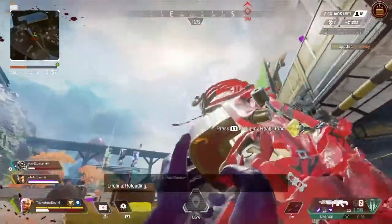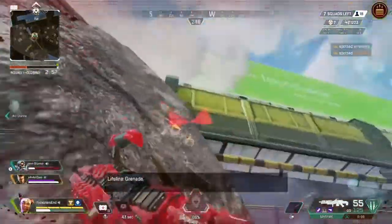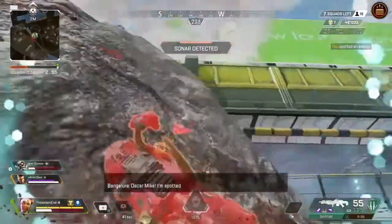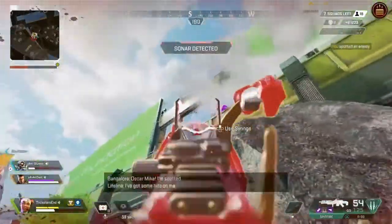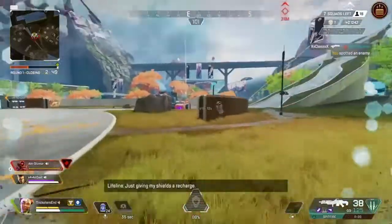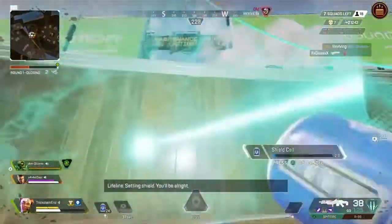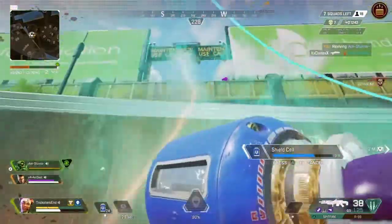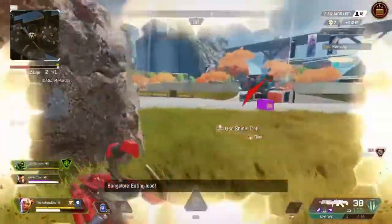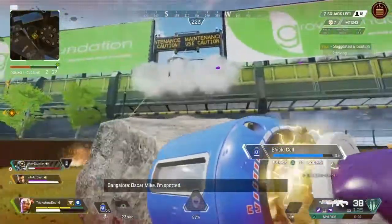Learning how to play Lifeline is a mix of really everything you need to know how to do in Apex. You need to have a perfect harmony when it comes to flanking — you need to know how to push, you need to know how to defend, and you need to know how to revive. You need to know when to do everything. Lifeline makes it a little bit easier, but in a more difficult, harder-to-read scenario.